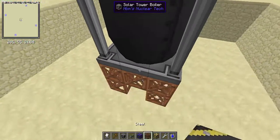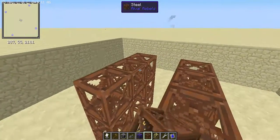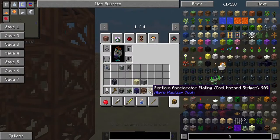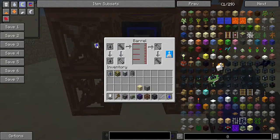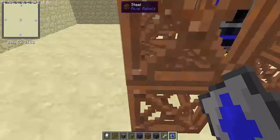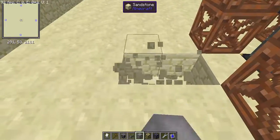Once you place down your solar tower, it needs to be three blocks up. For the water input I'm just going to use an infinite barrel, and set that to output so the solar tower will now be filled with water. Then count two blocks out on each side and put some sort of marking on the outer one — I'm using particle accelerator plating because it looks extremely good.